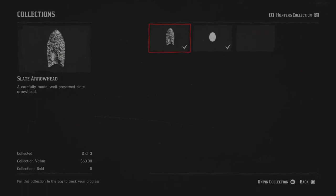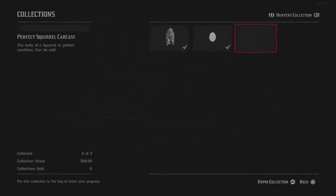Everything that's not new is everything that is still here in the game that's always been here. For this week's collector set, we do need to get a perfect squirrel carcass to go along with our eggs and arrowhead.